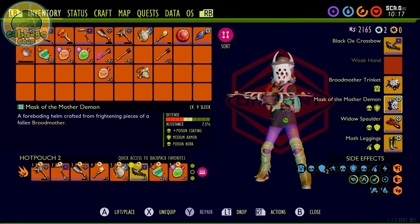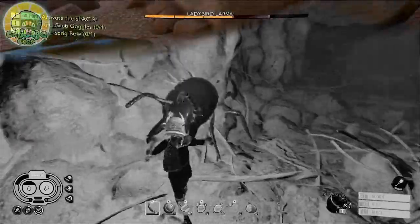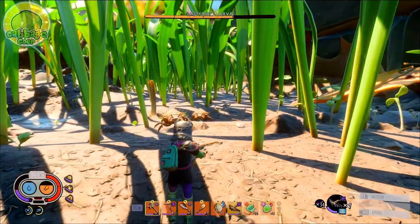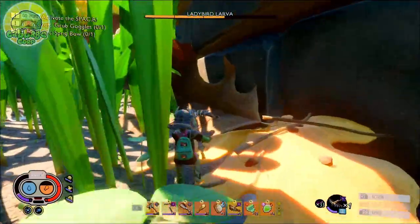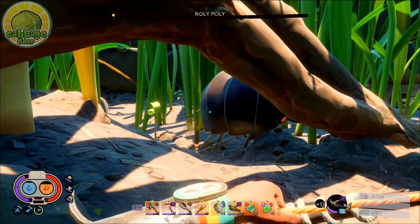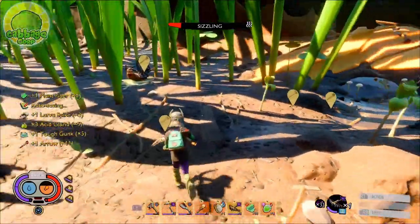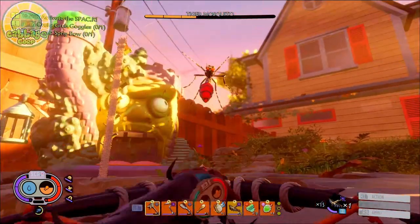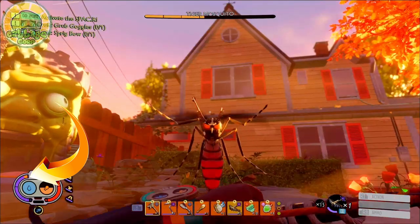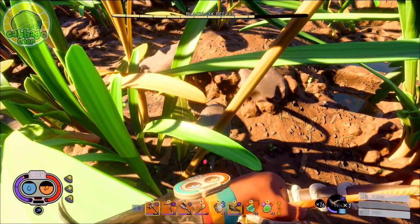Our armor starts with the Mask of the Mother Demon — sleek or bulky doesn't really matter. The sleek perk Poison Nova only applies on melee attacks, so go that route if you'd like a melee option, otherwise bulky for slightly more defense. What we really like is the perk Poison Coating, which gives us a 100% chance on hit to apply 40 poison damage over 15 seconds. Next is the Widow Spalder, upgraded Sleek, for two amazing perks: Poison Damage, giving all of our poison an additional 50% damage, and Parry Poison for a 20% chance on parry to apply 75 poison damage over 15 seconds. Next is the Moth Leggings for two more perks: Jump Start, giving us a 5% chance on hits to refund 15 stamina, and Ranged Cut, which gives us a 30% chance on hit to apply 100 bleed damage over 5 seconds.